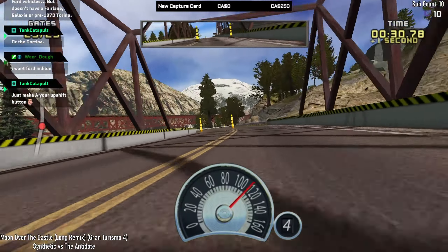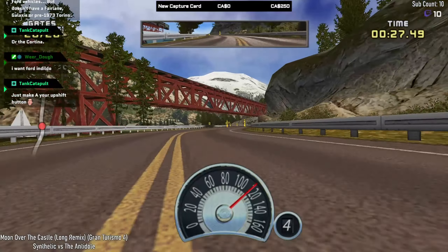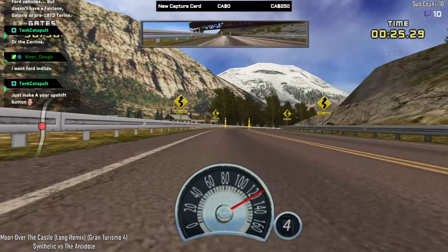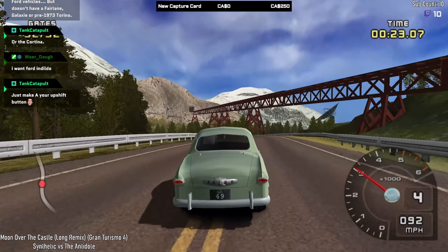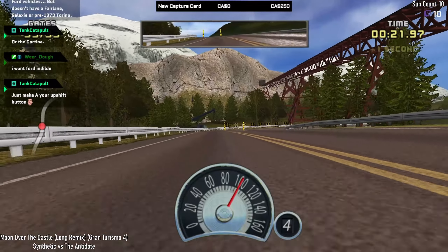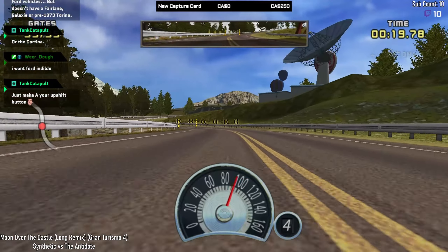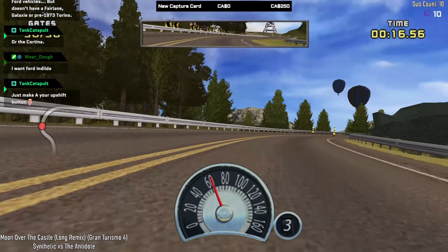Another thing: if you change the camera to this view here, you can actually get a different speedometer, and the speedometer changes with which Ford vehicle you're driving — so it actually matches up with the car in question, which is quite nice. That's it for camera views though — you only get your outside view and then your bumper view. That's all she wrote for that.